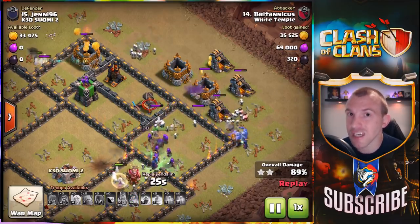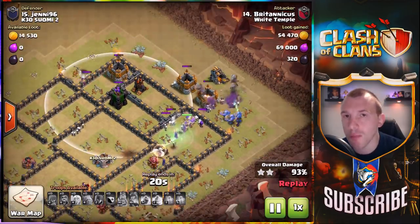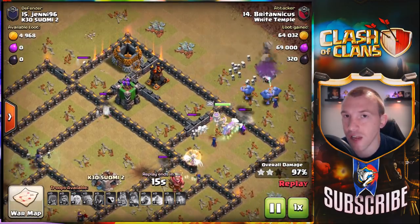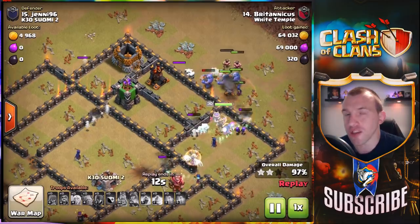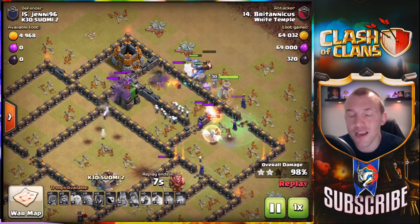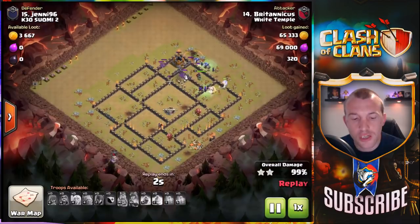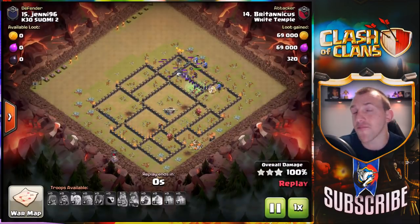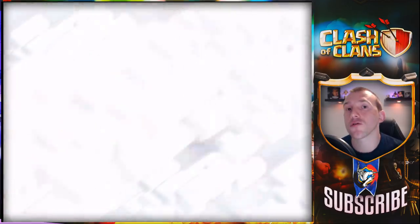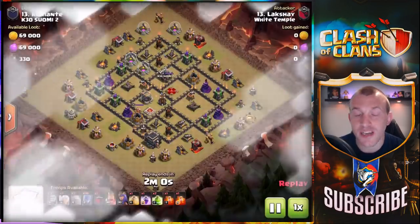Sometimes you can bring your queen around the outside as well, because she is phenomenal at smacking those defenses on the back end of the base. Just look at how many witches are left over — this is what becomes beautiful at the end of the raid. As the defenses go down, the witches continue to spawn skeletons — more and more of them — and all of a sudden they overwhelm the base enough to get three stars. I've been talking to some experts using this strategy and their hit rate has gone through the roof following the implementation of that fourth skeleton from the witch.